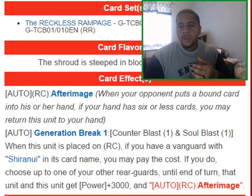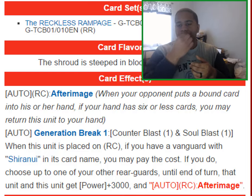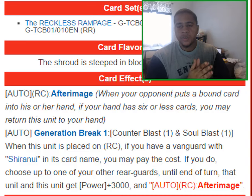I'm pulling up a new Batama keyword card from the wiki, because sometimes the card database may not have proper text — sometimes they improperly copy it over or have incorrect text and never fix it. As we can see here, for After Image it says: Auto, Rear Guard Circle — After Image. When your opponent puts a bound card into his or her hand, if your hand has six or less cards, you may return this unit to your hand.